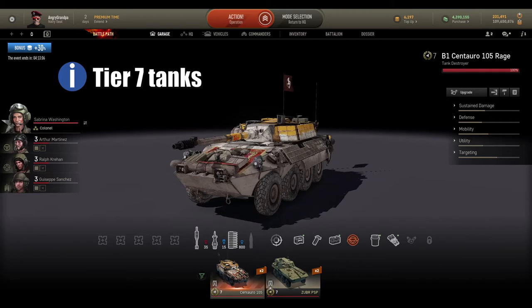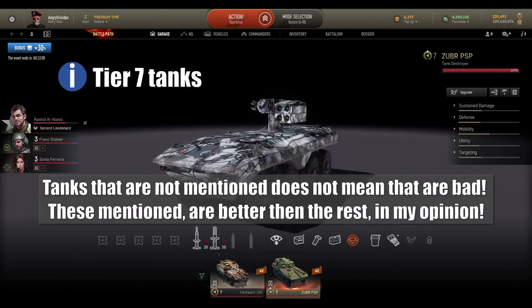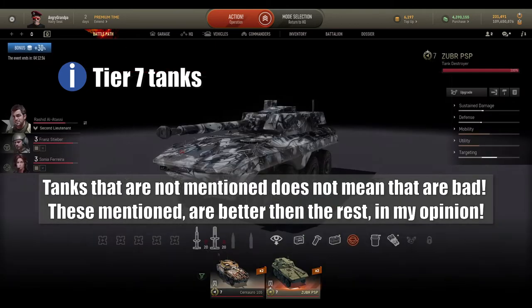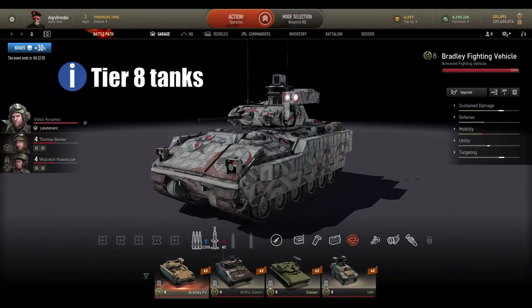For tier 7 tank destroyers I go with B1 Centaur and Zubr PSP. With Centaur you can play normally like Stingray, but with Zubr PSP you have two options: either the ATGM launcher or the main gun, so you can play it as a normal tank destroyer.